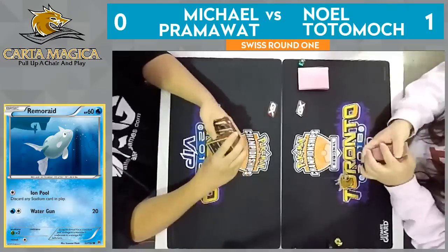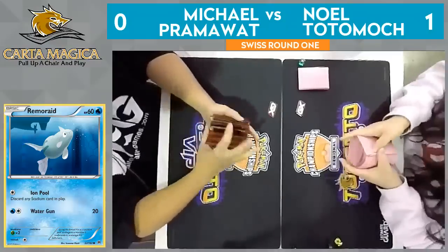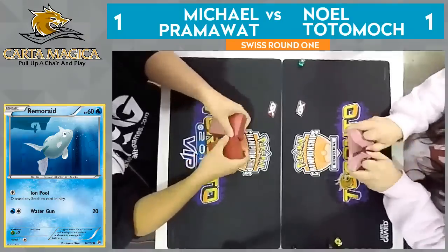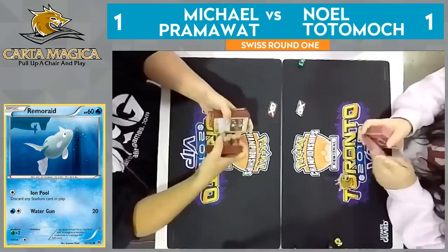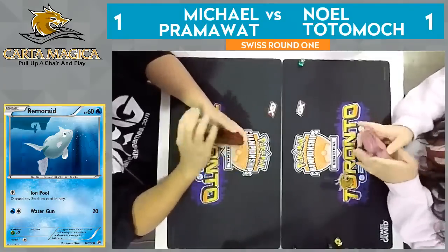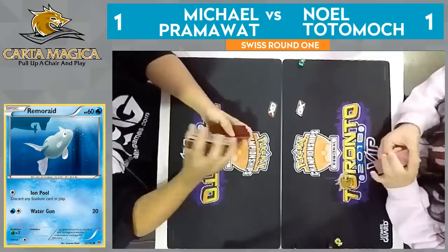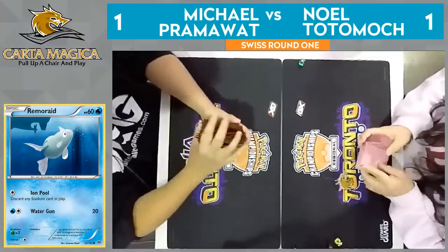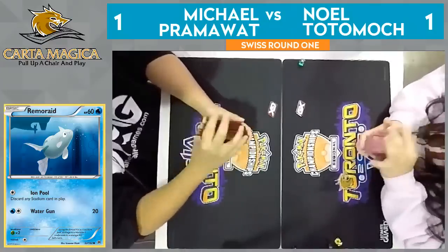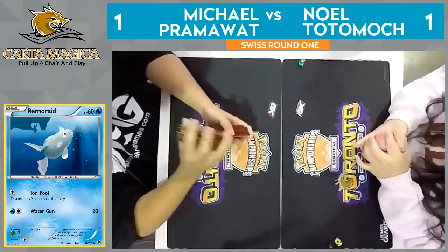After just such a dominating game from Noel in game one, just a concession immediately after the double tails on Timer Ball. But that happens in Pokemon — we've seen it many times before. Unfortunately, these first turn wins, or donks as we call them in the Pokemon TCG, can happen from time to time. No one likes to see that happen, but it kind of goes back to the deck building process, which is one of the great skills of the Pokemon TCG — how consistent do you build your deck, do you have yourself a lot of outs? Even no matter how consistent you build your deck, from time to time you can still brick like that.